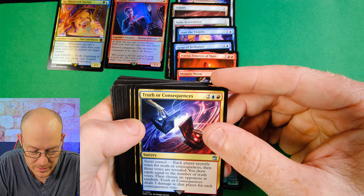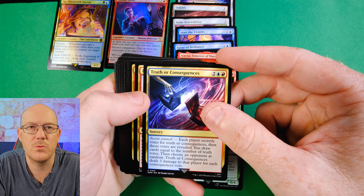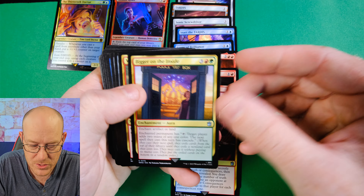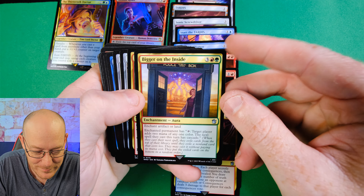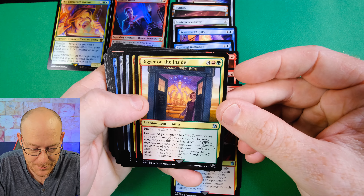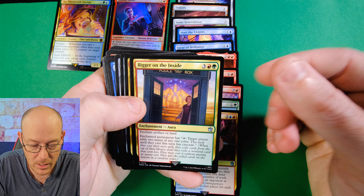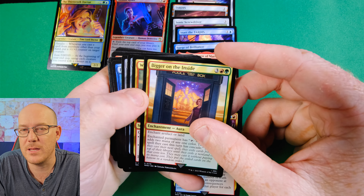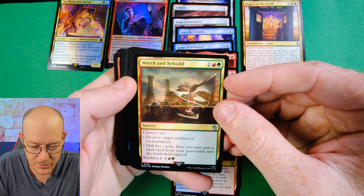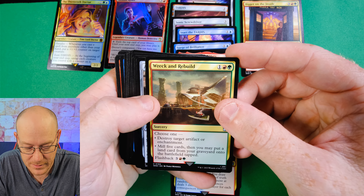Truth or Consequence for four: each player secretly votes Truth or Consequences, those votes are revealed, you draw cards equal to the number of Truth votes, then choose an opponent at random - Truth or Consequences deals three damage to that player for each Consequence vote. It's an interesting voting card that allows you to get something from every single vote, which we haven't had a lot of. Doesn't work with the commanders in this deck, but a cool card. Bigger on the Inside is a five-mana Enchantment Artifact that enchants an artifact or land, giving it a tap ability: target player adds two mana of any one color, and the next spell they cast this turn has Cascade. You can put it on a clue or something you don't want to get rid of for good value.